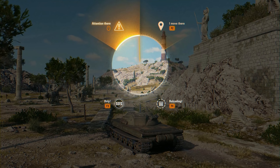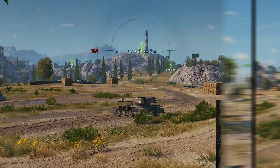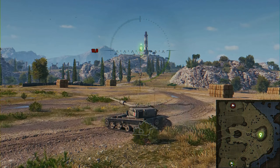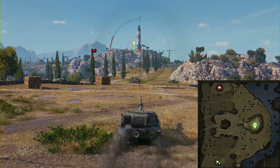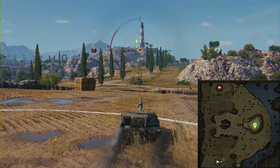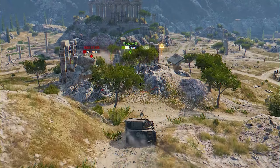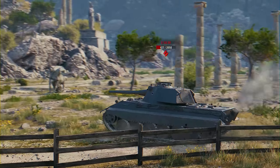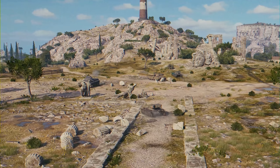The radial menu of commands will change significantly, and new commands will appear. During the pre-battle countdown, the key points will be marked on the map. You can declare your intention to move to a certain position by clicking one of the markers. New communication opportunities will help players effectively coordinate their actions in battle. Go to the common test, try it for yourself, and share your feedback.